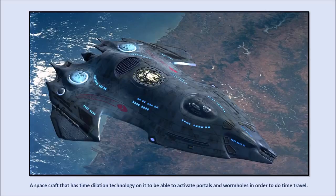A spacecraft that has time dilation technology on it can activate portals and wormholes in order to do time travel. This time dilation technology does have protective shielded buffers on it, so you can't just activate the time dilation devices on the ship without having access codes. It acts as a protective measure so you don't go time traveling wherever or whenever you want, or change timelines because you don't like something that happened in history.